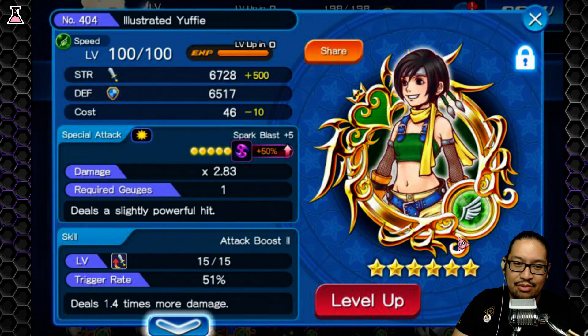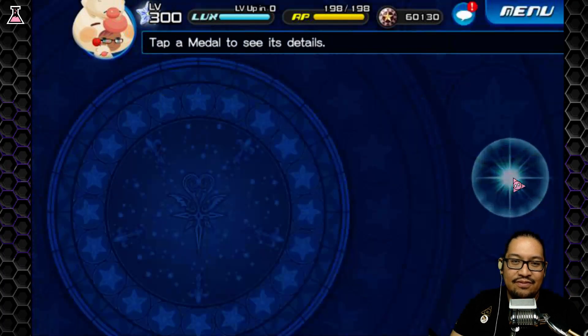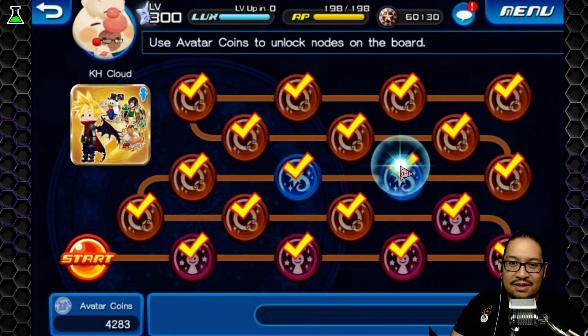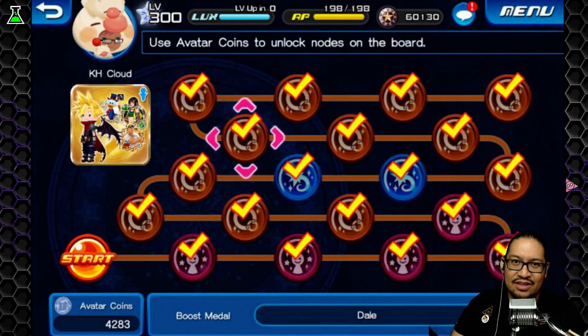Someone asked if I'm salty the boards are half price now — no, but I kind of wish they'd made it possible for anyone who already purchased one to get a free one, like a free Yuffie, just for a reroll opportunity. At this point in the game, if I hadn't bought this board in the past, I wouldn't buy it right now. I'm not going to spend 1,500 jewels for an attack boost, AP, and a tier 2 medal even with traits — but I did spend 3,000 for it the first time.